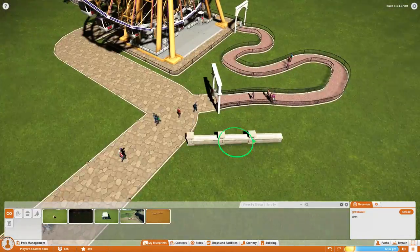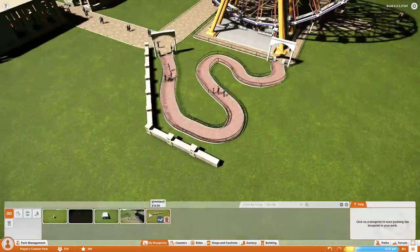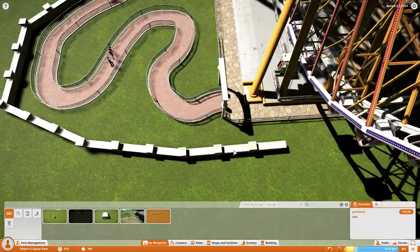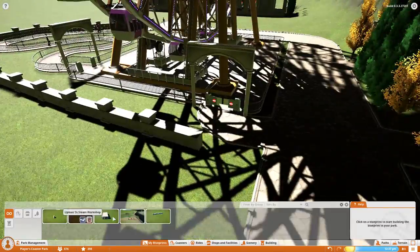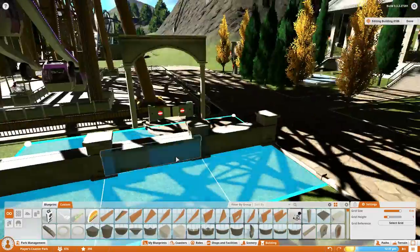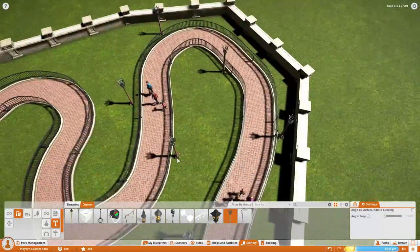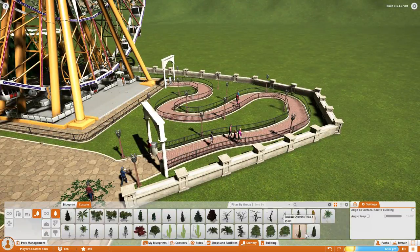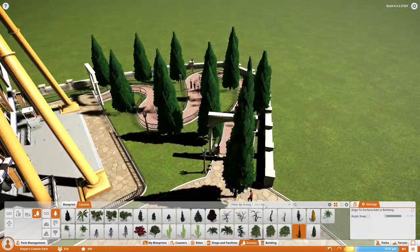Following that up by adding stucco walls to contain this garden area. It's really nice being able to copy and paste stuff like this since it's its own blueprint set piece now. It's a little annoying that the menu closes as soon as you place it — it would be nice if it stayed open so I could place multiple ones without reopening the menu every time. But as long as it's a large enough structure, that shouldn't really be much of an issue.